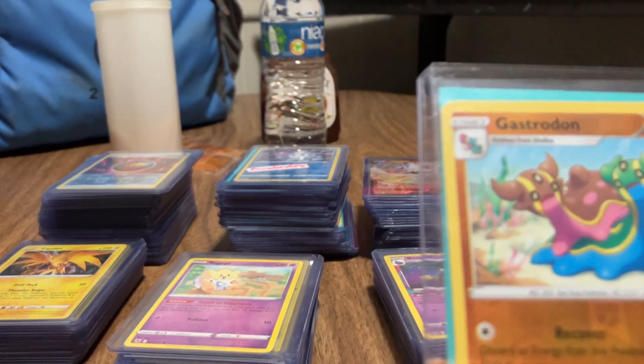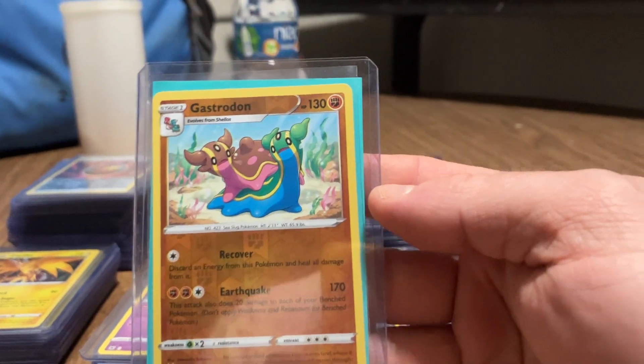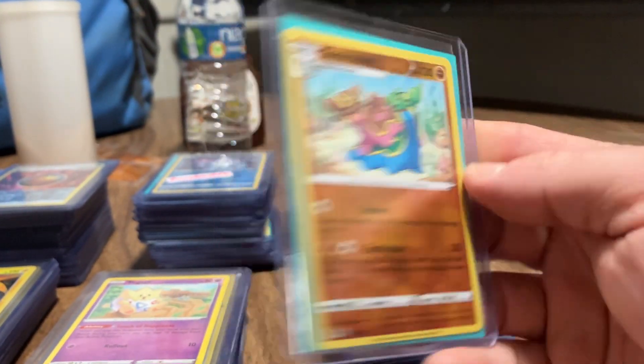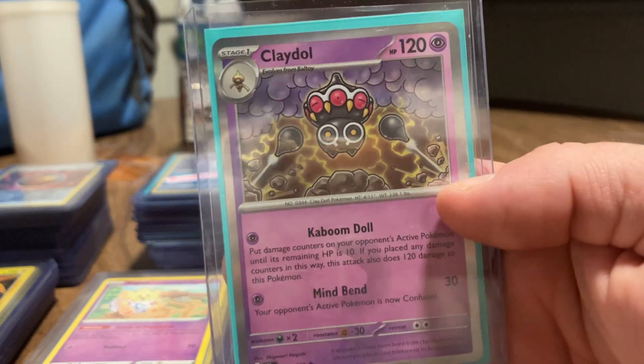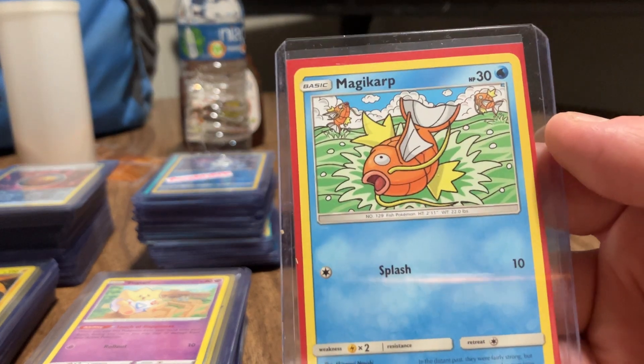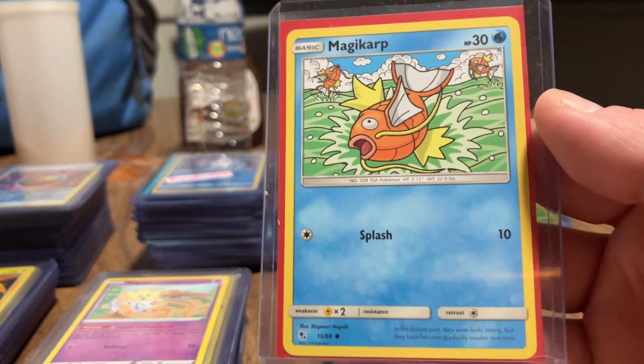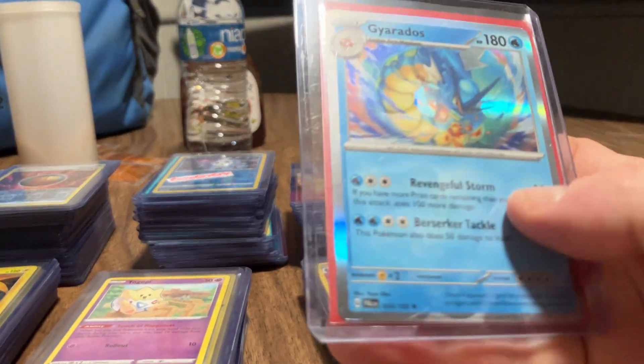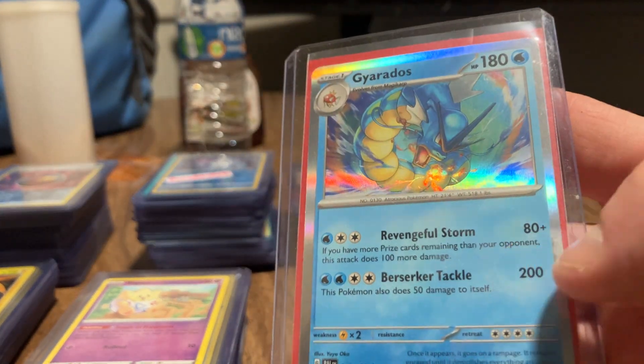Forest Seal Stone. So that's cool. Here is a Garganacl and another Claydol. Here's my Magikarp - I just got this holographic card not too long ago, which is my holographic Gyarados.